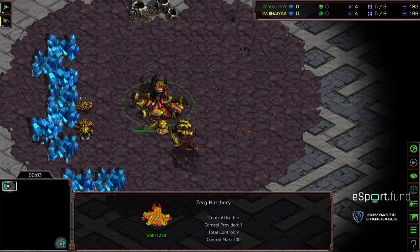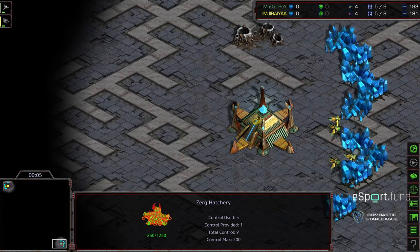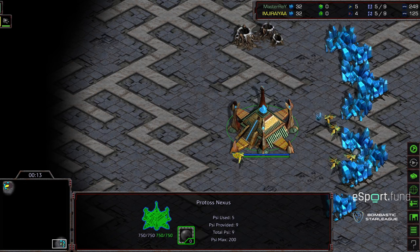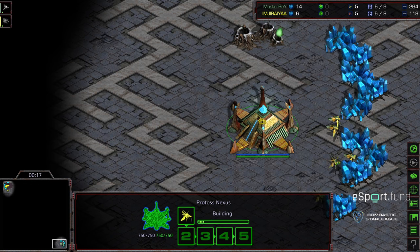Welcome to another commentary done by Diggity. Upper left corner we have I Am Jiraiya starting as the Yellow Zerg. Bottom right corner we have Master Ray starting as the very stylish teal green Protoss — I haven't seen this color amongst Protoss yet, and it looks so good. I'm going to call that the royal green. Royal blue's a thing, right?